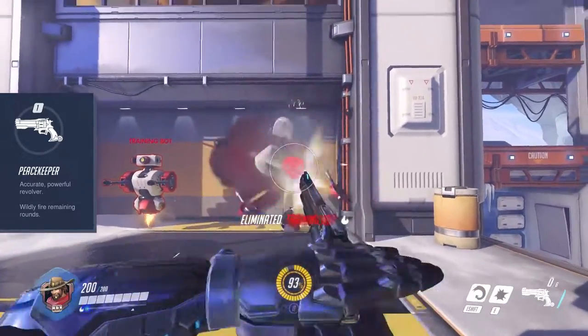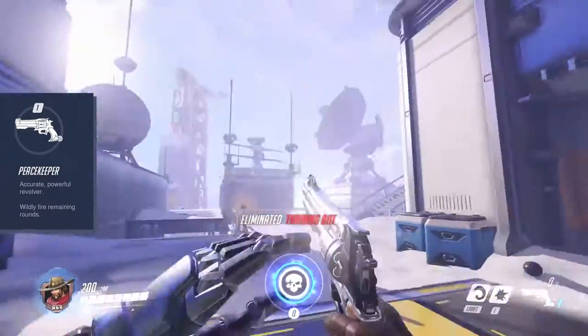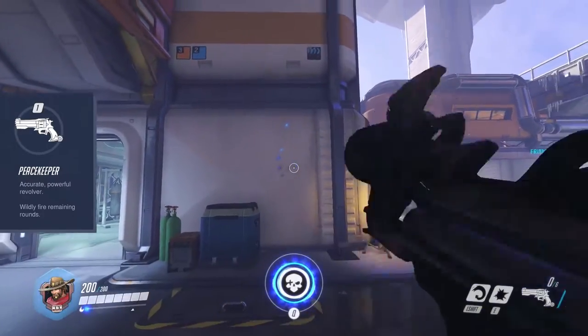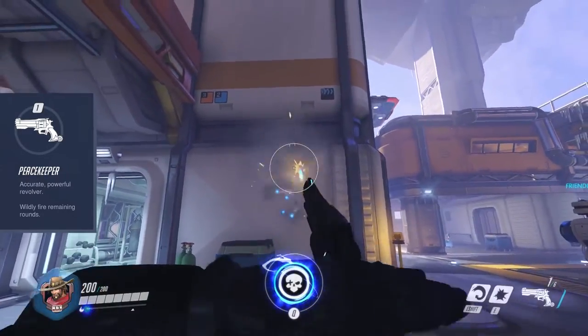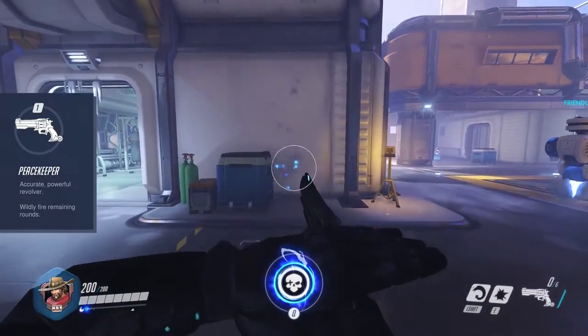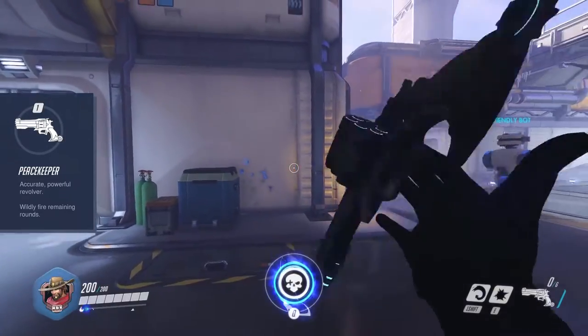In secondary fire McCree shoots all the remaining bullets in the gun, so 6 at the maximum in rapid succession. Of course you need to bear the recoil in mind, as uncompensated shooting will make your shots go higher and higher. If you counter the recoil with your mouse though, you can get to a relatively accurate shot pattern.